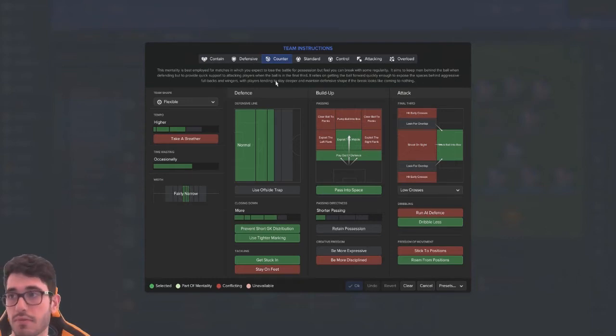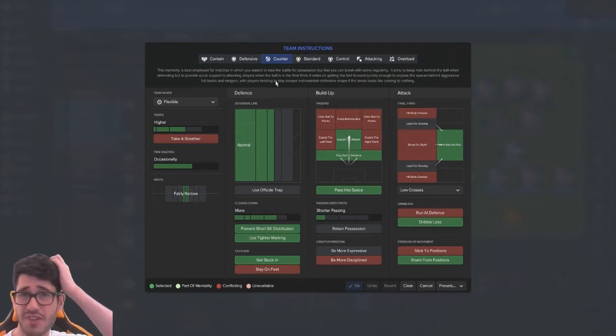Defensive line normal - simply because we don't exactly have the fastest back four. Generally speaking this will change depending on who we're playing against. If we're up against a West Brom with two really pacey strikers it makes sense to play this way. If we're up against a team with a very slow lone striker then we can probably afford to play with a slightly higher defensive line and aim to use the offside trap. The reason that works well is because the higher defensive line you play, the better possession you can keep because your back four is closer to midfield, making it easier to play passes backwards and forwards between the two.